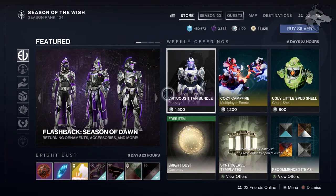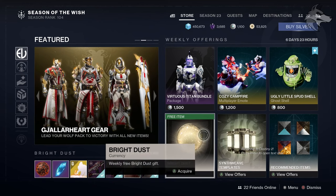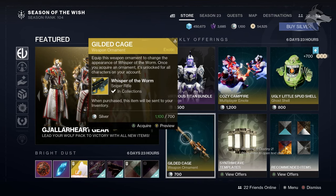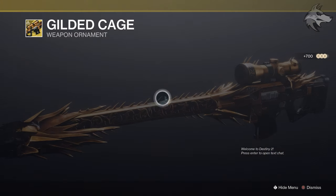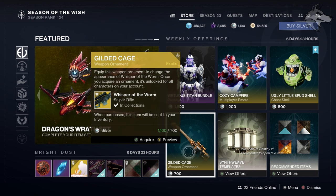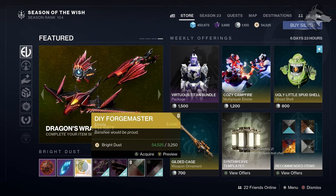Let's check out the Eververse inventory for the week. Keep in mind we are still getting weekly Bright Dust for free right up until the launch of the Final Shape. We do have the ornament for Whisper of the Worm, the Gilded Cage — this is a silver item this week, which makes sense. That's Bungie's typical approach, and of course it's accessible in the updated Whisper mission.